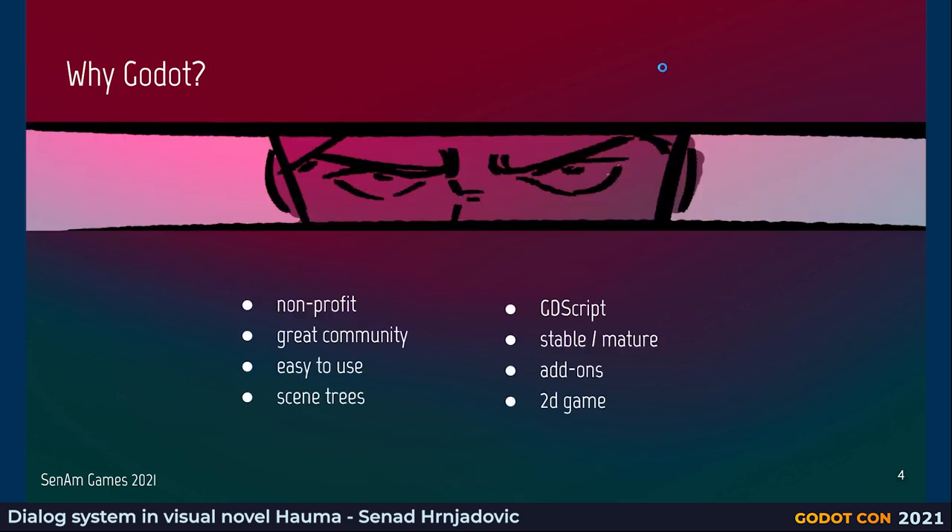Alright, moving on. So why did we choose Godot? There are a lot of reasons. First of all, it's a non-profit organization. It has a great community. I think it's also easy to use and has focus on usability. I love the scene tree concept — once I got used to it. I really love using GDScript; it's a great language for me. I also had the feeling that it was becoming stable and mature enough, so not too many hiccups. Also the add-ons are important — we use one for Ink. And I had the feeling that for a 2D game it is really well suited.